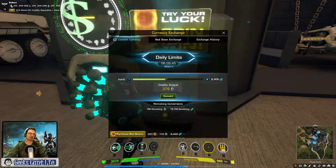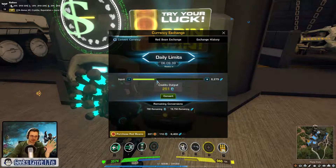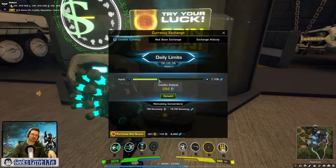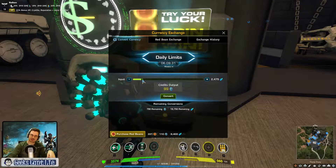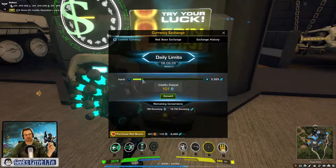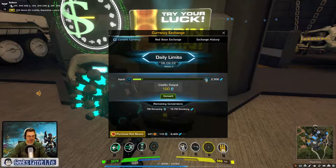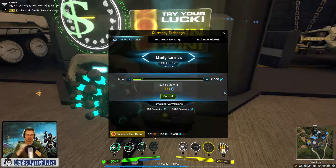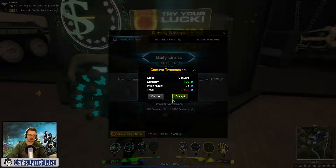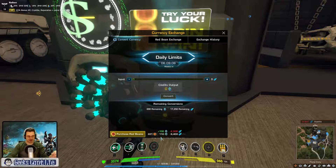So you press Escape, come here to Currency Exchange. First, you want to switch — you want to get credits for your crystite. Right now it is sitting at 2,500. For 2,500 crystite, you get 100 credits. I'm going to do it — there you go. Price unit: 25. Accept.